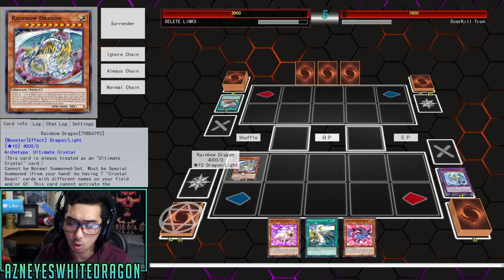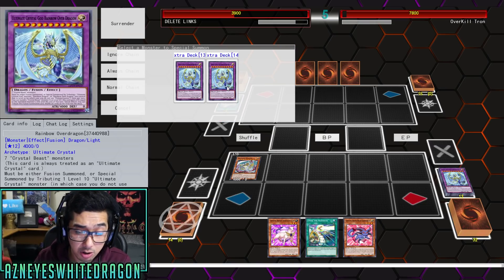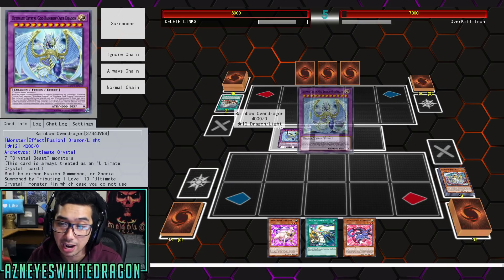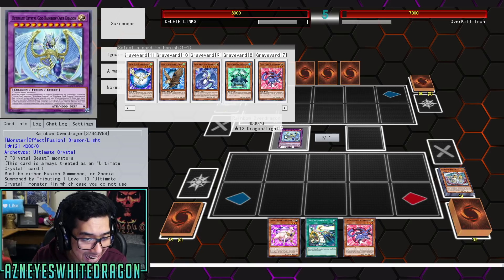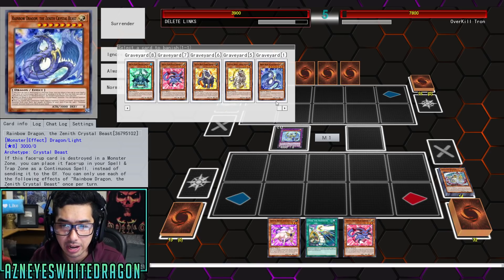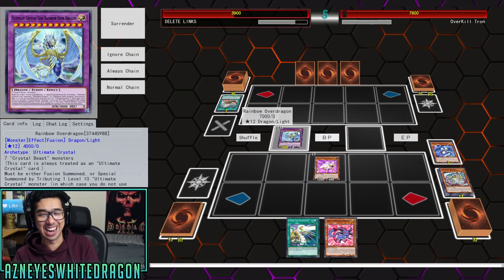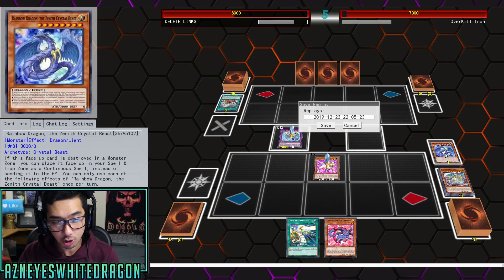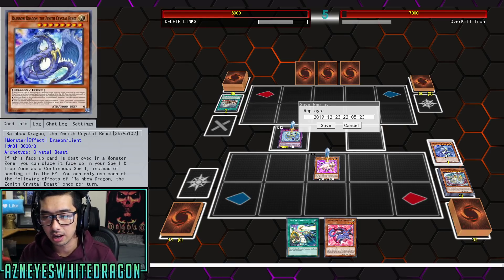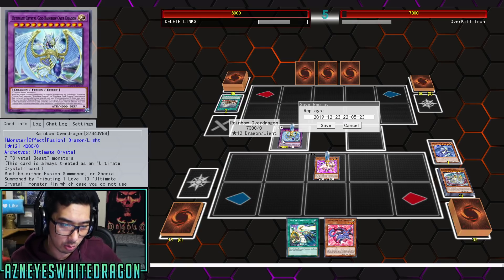What can we actually go for? Let's go ahead and convert this right back into another one. We can banish a crystal beast monster — technically the new one over here — and then it just gains attack equal to the banishment. That's pretty ridiculous. We're about to OTK this guy with that. We're about to smack him for game. The boost up with this card was quite nice, and he just went ahead and surrendered. This card's quite great for being able to summon it instantly.